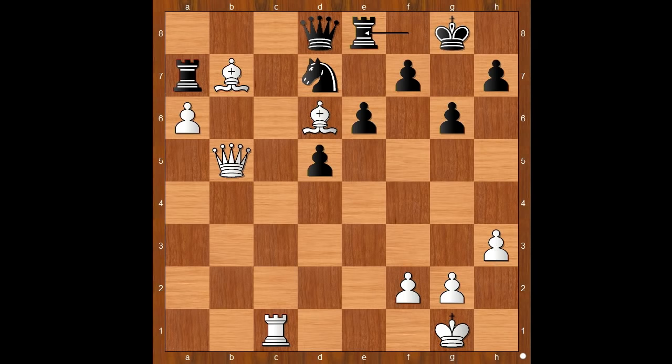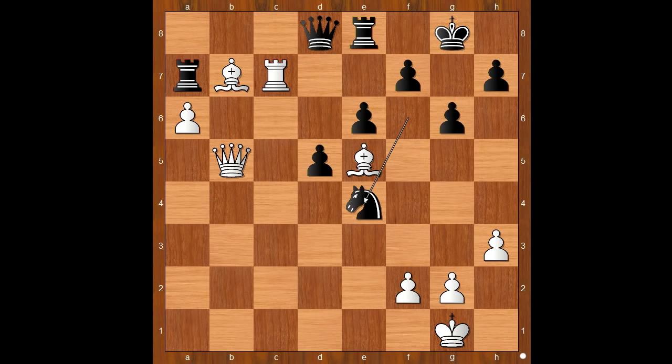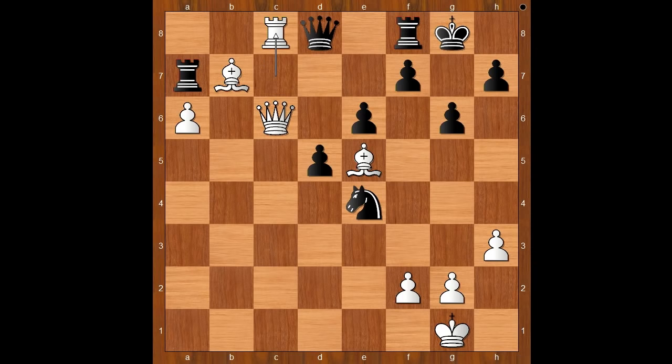Rook to e8, rook to c7, knight to f6, bishop to e5, knight to e4. Queen to c6, threatening rook to c8 in some variations. Rook to f8. White to move. White can play rook to c8 — this seems like a logical move. And then black would probably play queen to e7. White stands better. Back to our game.